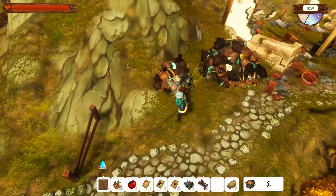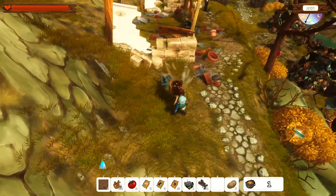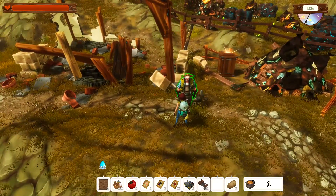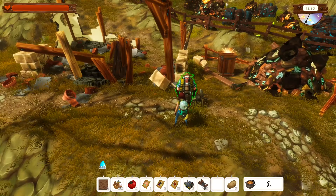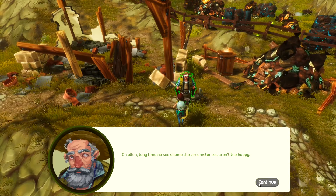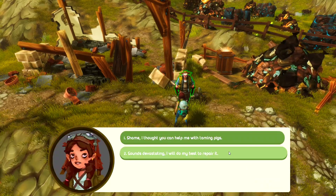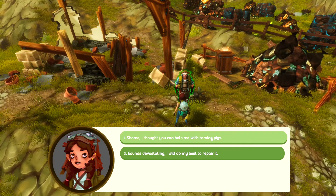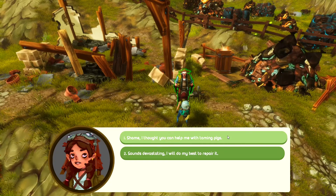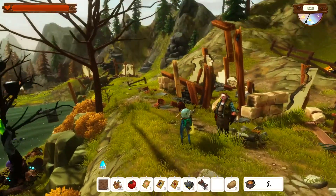There's quite a bit of this one level we weren't expecting — that's going to make it harder for us to get home. Oh, you're one of the triplets — you're not Gramps, you're not Mark, who are you? Oh, Ellen! Long time no see — shame the circumstances aren't too happy. A giant robot trampled over my house, can you please help me repair it? I thought I could help you with the taming of pigs — it sounds devastating, I'll do my best to repair it. Sure, once I have a place to sleep I'll help you with your pigs — no problem. Excellent, let's do that.